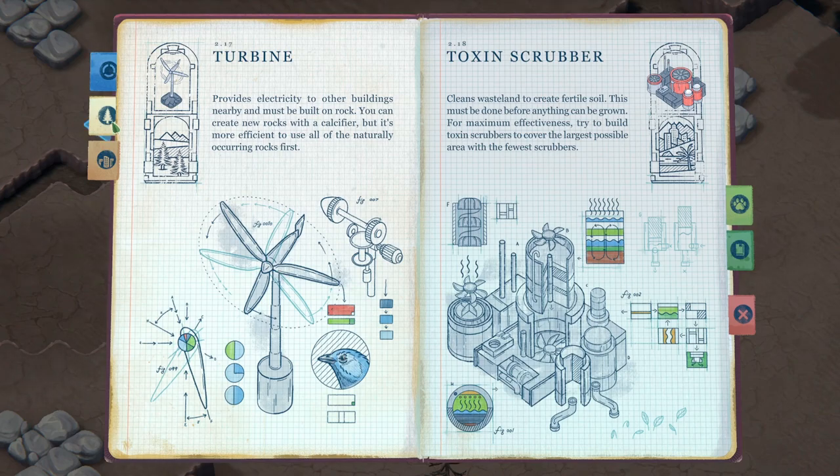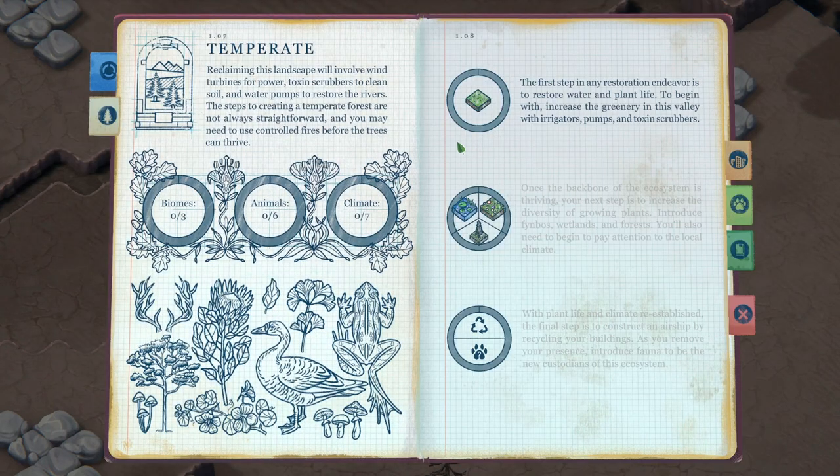Going back to the objective: the first step in any restoration endeavour is to restore water and plant life. To begin with, increase the greenery in this valley with irrigators, pumps, and toxin scrubbers. Job number one: make it less brown and more green.